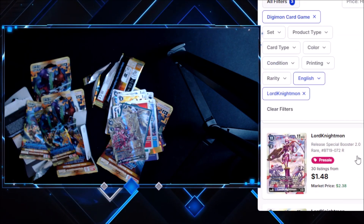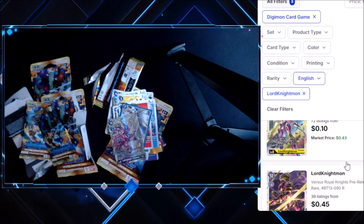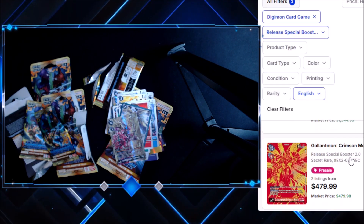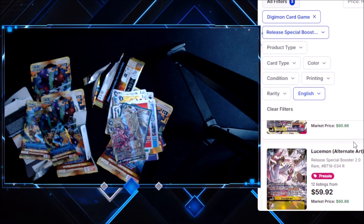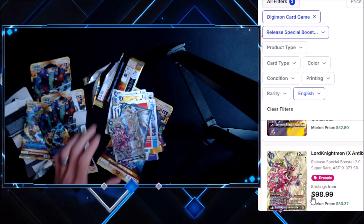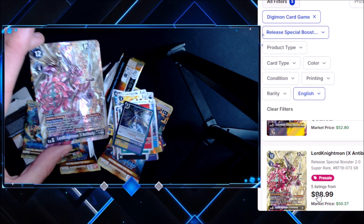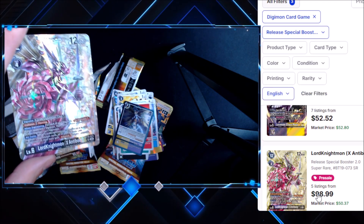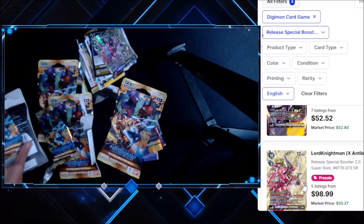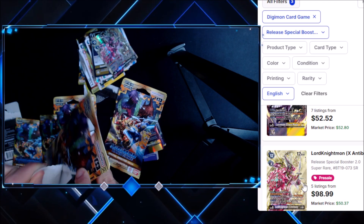Let me search it right here. Lord Knightmon — I pulled that one up earlier. I can't even find it, it's not even up here. Special Booster 2.0, let's go back to the very front and see where this is. Lucemon, Lord Knightmon X Antibody — whoa, no way, no way! Dude, crazy — that's probably the most expensive Digimon card I think I've pulled. I pulled Greymon in the last one and Magnamon, but whoa, value today! Holy moly, raw value today. We have one more pack — but how am I just the luckiest person? They're sealed, you know. $98!